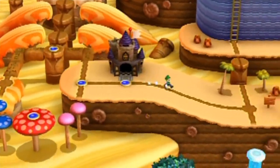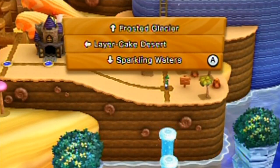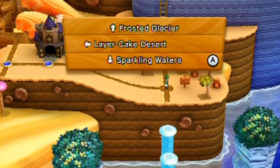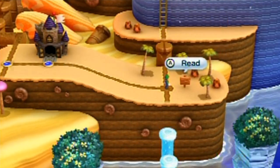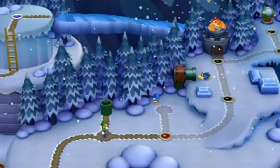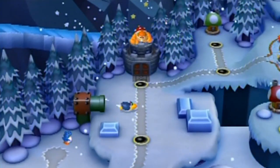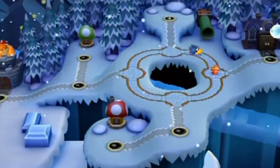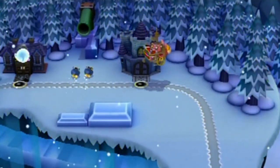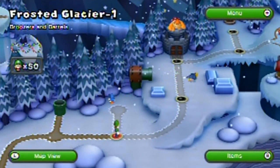Hello everyone, welcome back to the walkthrough. At this point we have a choice to go to the Frosted Glacier or Sparkling Waters. Because I went to Sparkling Waters in my New Super Mario Bros U walkthrough, I'm going to go to the Frosted Glacier first, just to mix things up. There's no wrong choice — it leads to different themed worlds that both lead to World 5, and I'll end up doing both worlds anyway.